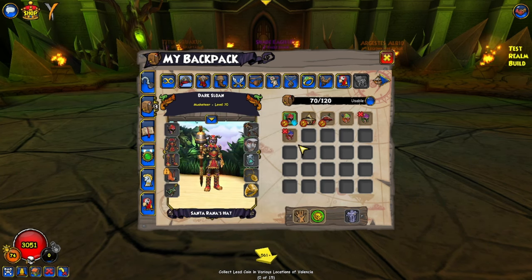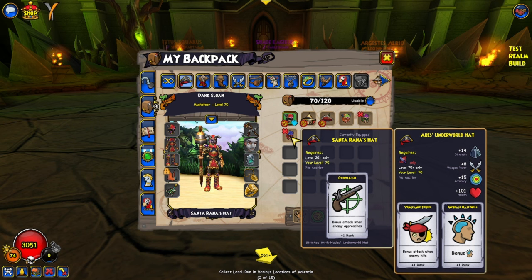Another hat that's really good is the Ares Underworld hat, which for Buccaneer is actually a really good hat. It gives a lot of strength, a lot of accuracy, good weapon power, and then it gives Vengeance Strike. This allows for some really cool builds on Buccaneer — you can get Vengeance Strike on the hat, train three ranks from the trainer, and then get it as a totem from the Trogi pack or on your pet. You can have Vengeance Strike 5 and Bladestorm 5. It's a really good hat, definitely worth the farm.